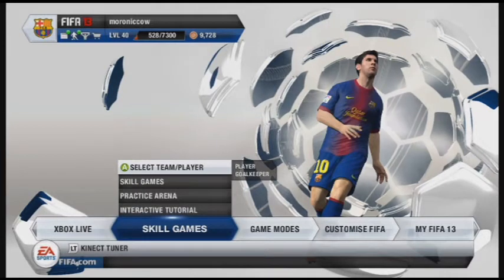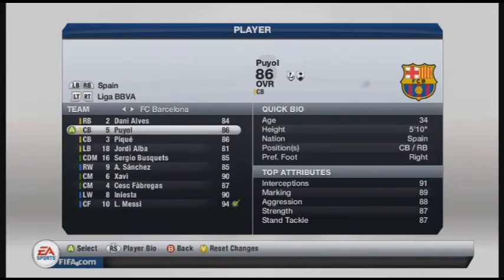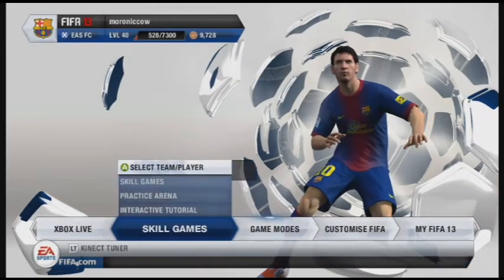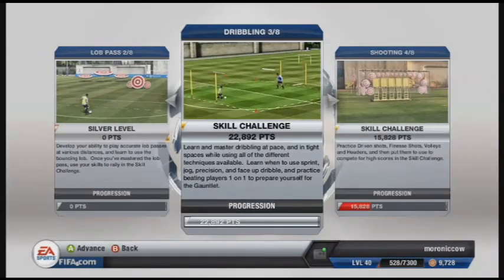Hey everybody, this is Kyle aka MaranaCow from the Achievement Hounds, and today I'm going to be showing you the Skill Legend achievement in FIFA 13 and how to get it. It's important that you select the best player on the planet right now, Lionel Messi, as your character for this achievement as well as the dribbling challenge.